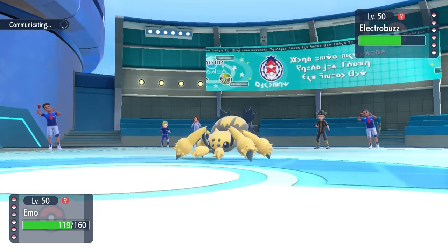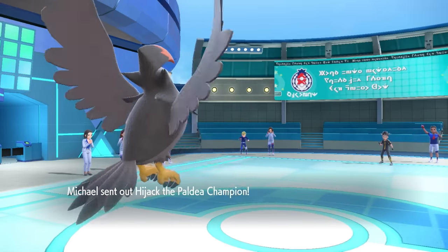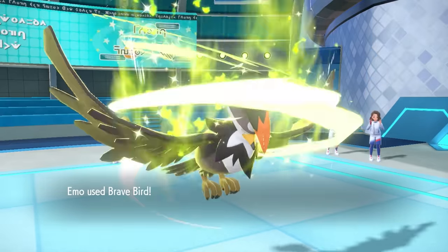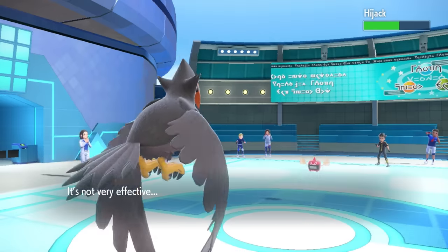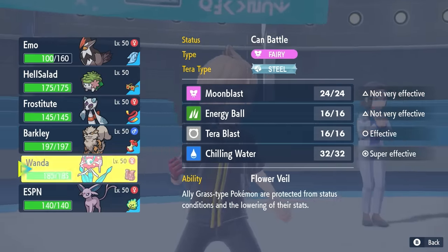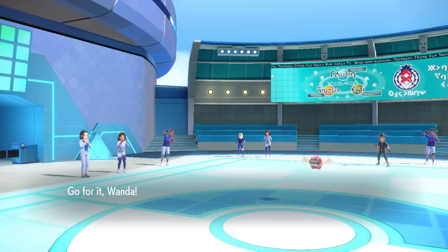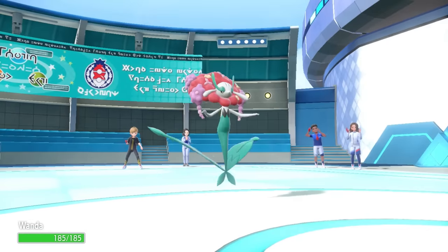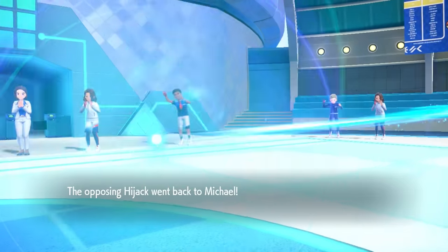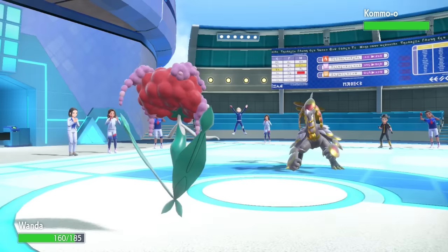I can go for Brave Bird and Staraptor Brave Birds really hurt. They save Galvantula for later and go into Rotom — a lot of the time defensive Rotom runs Will-O-Wisp and Volt Switch. I'm almost able to get the damage I need and could go for Tera Flying to knock it out, but I want to conserve the Tera and don't want to burn Staraptor too fast from recoil. So I go into Florges, which is ideal for a Will-O-Wisp but can also just sponge special attacks. They make the nice play and Volt Switch into Kommo-o.